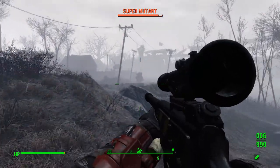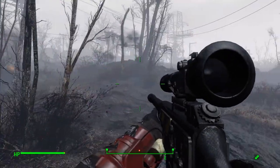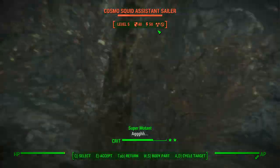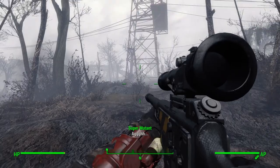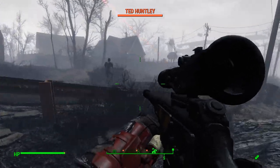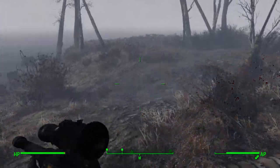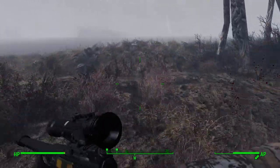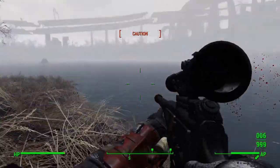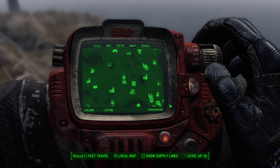Next one — we've got a Super Mutant nearby, it looks like, or something. Yep. I completely forgot — these people don't like me. Okay, so we kind of need to run away. I completely forgot that I pissed those guys off. Okay, so we'll head on over to the Rocky Narrows Park.